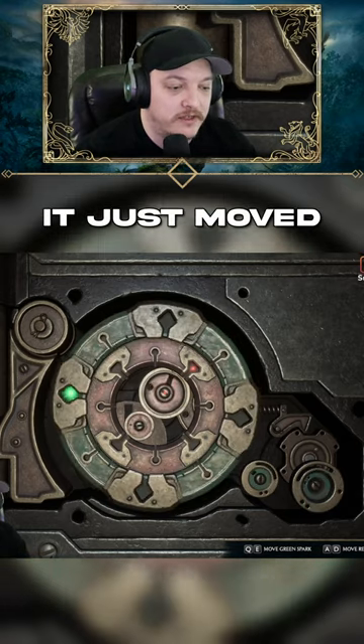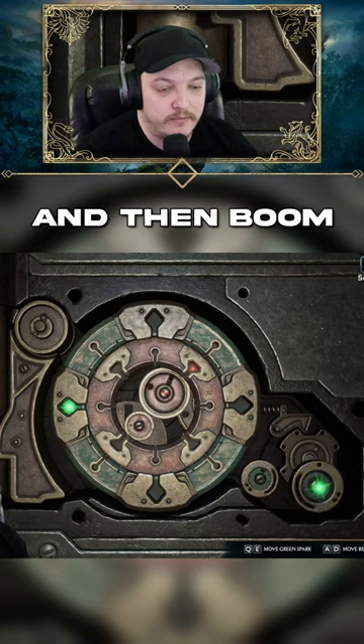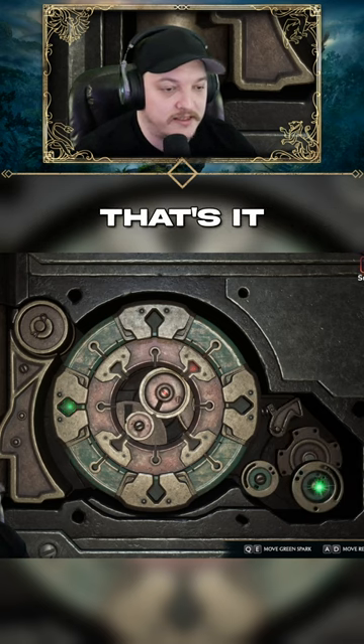You see it in the bottom right? It just moved. Keep wiggling it and then boom, that unlocks it. Two stages. That's it.